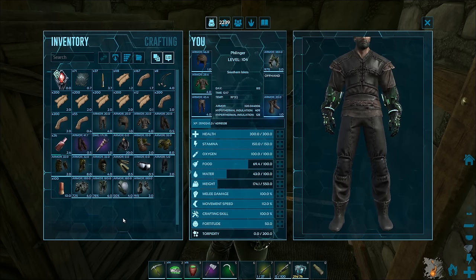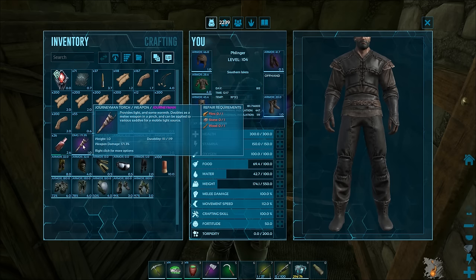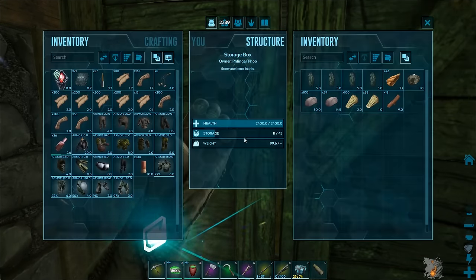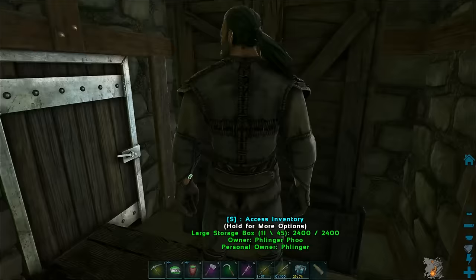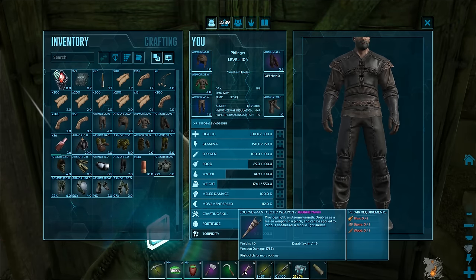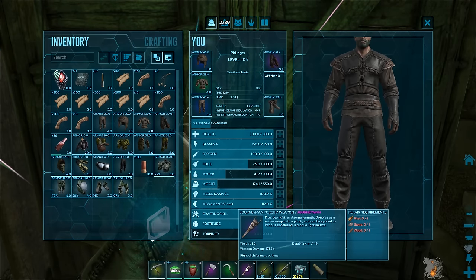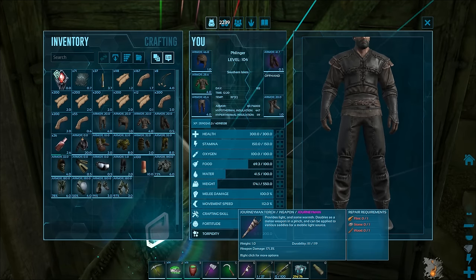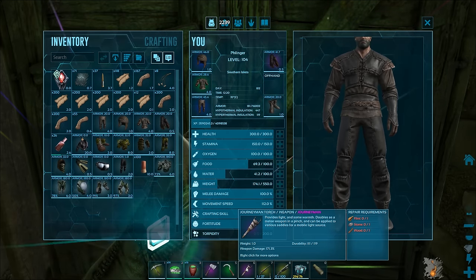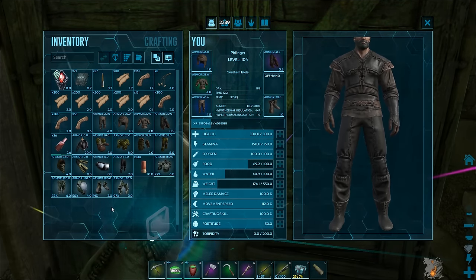This is also why I hold on to higher-level torches, just in case your server doesn't allow gamma commands. Get a higher-durability torch — the damage on it doesn't matter, it's the durability. Ascendant torches can have durability up to 600 or 700, and those are amazing. You can repair them in your inventory. I think torches are great.